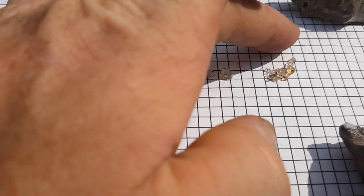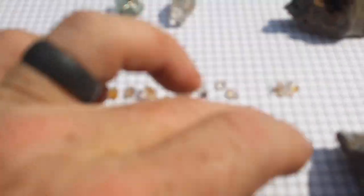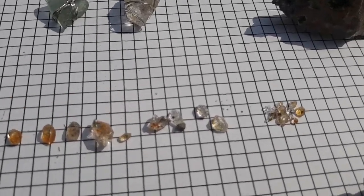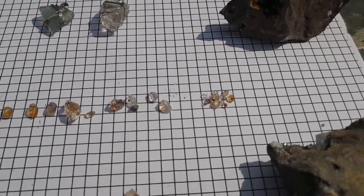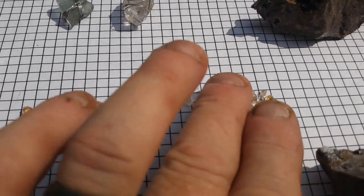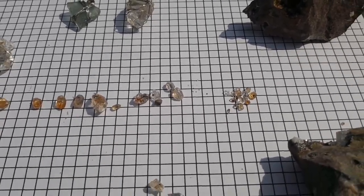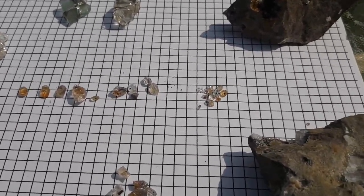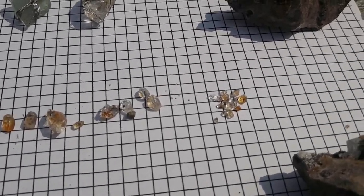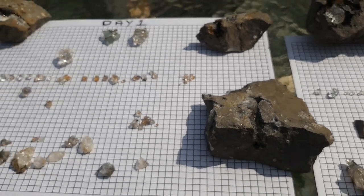Wasn't a lot of people there on the first day — I had the place to myself. I was just trying to break pockets open, but that didn't work out too well for me. At one point I did start looking on the ledges, and that's where you can find a lot of these little tiny pieces — just look on the ledges around. It's one of the cool things that little kids can do if they're too small to start hitting rocks. You get a bunch of those, put them in a little globe, and you've got yourself a beautiful necklace.